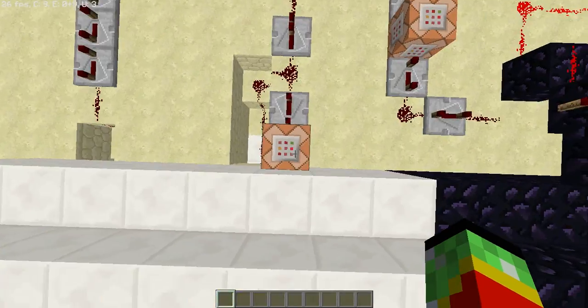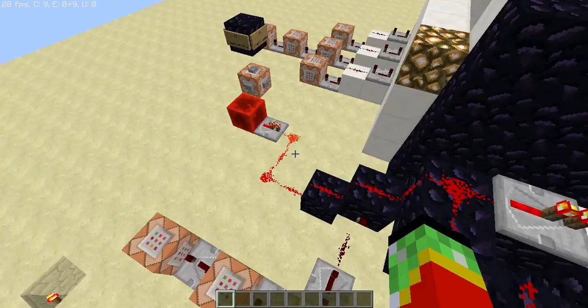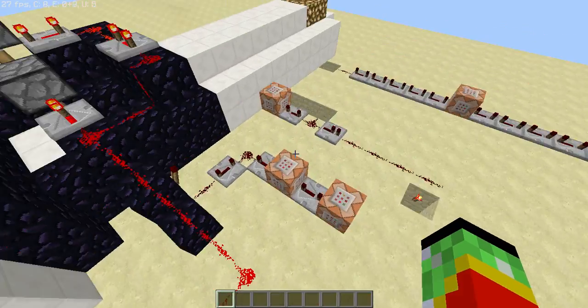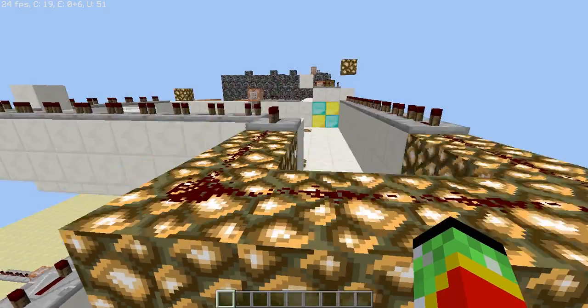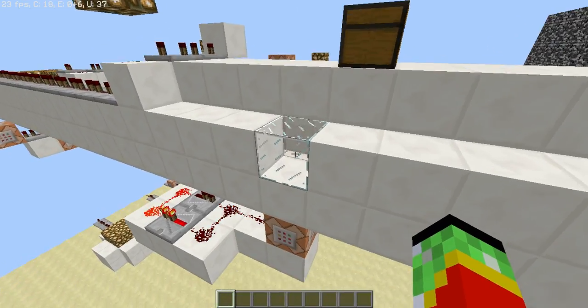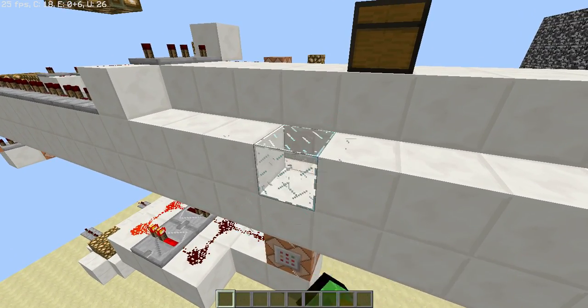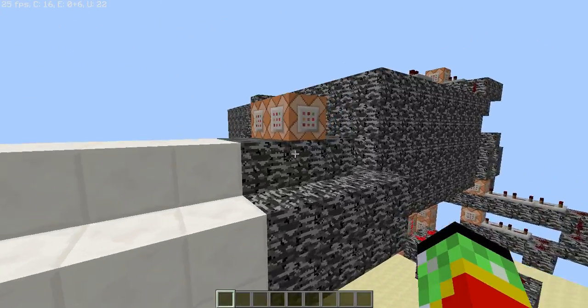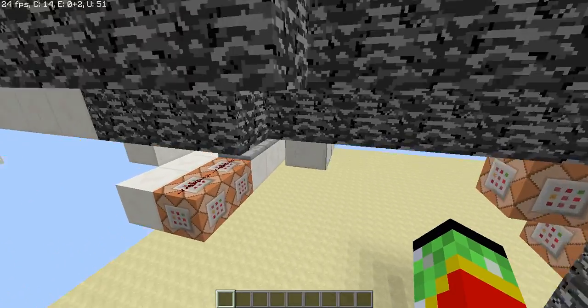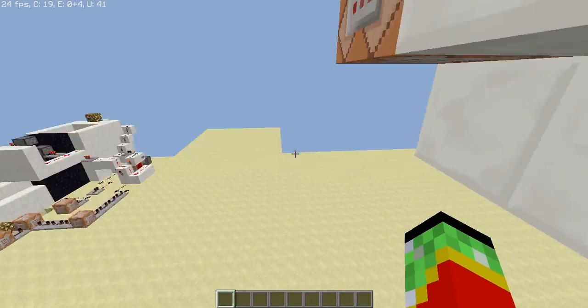So the command over here for teleportation is: say 'teleporting' then tp at a 70. Now here's the set block command that I'm starting to use more often because it's this clean. So here's a little glass, and here is the bedrock.